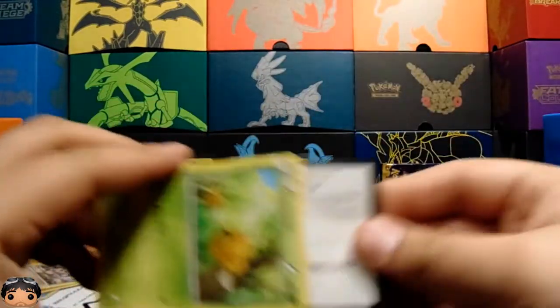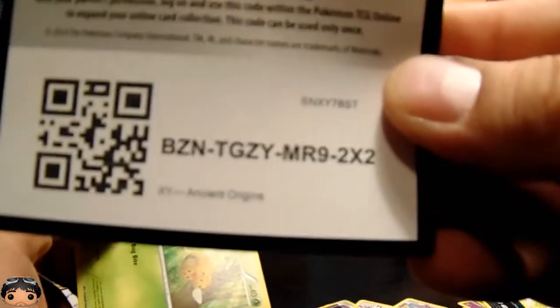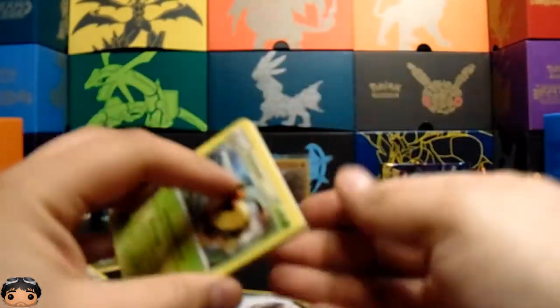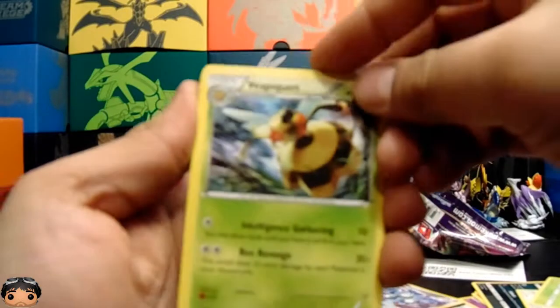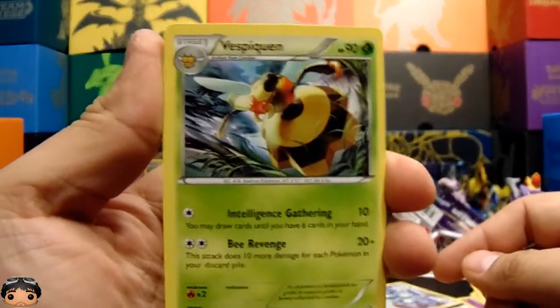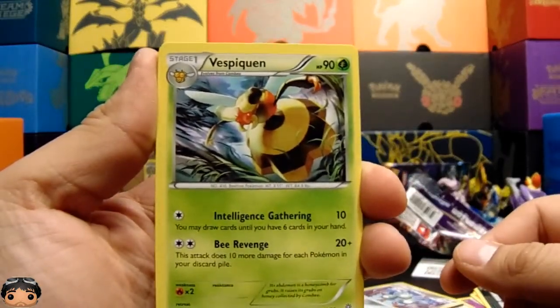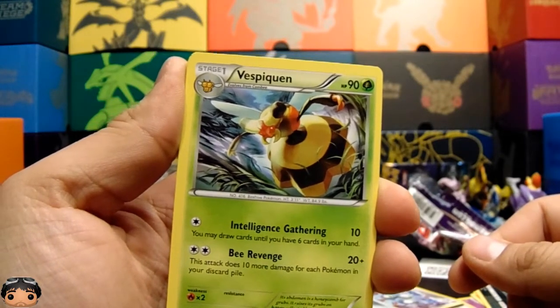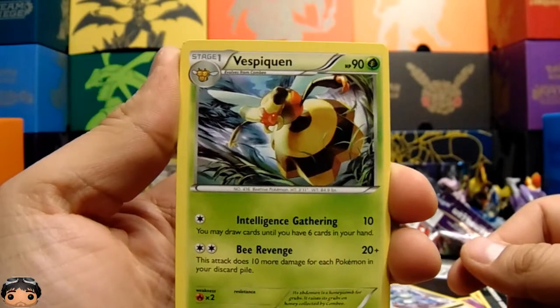It makes me wonder — those hollows are probably common ones, like the Yveltal from Shining Legends. We got that like three times! And not just Shining Legends — I think that Yveltal was common in Steam Siege too. I think we had like five of those things.